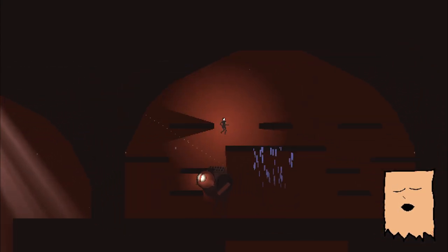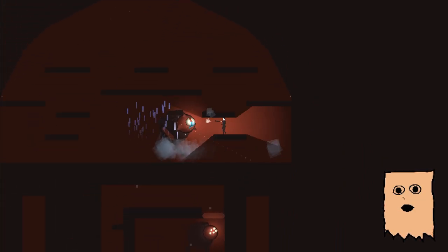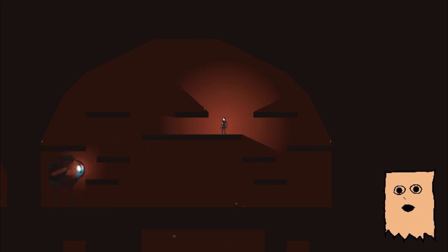For the first lab, there's also a boss sequence, providing the player with a unique challenge that yet again ties into the core mechanic of switching dimensions to avoid otherwise unavoidable laser attacks of the boss.